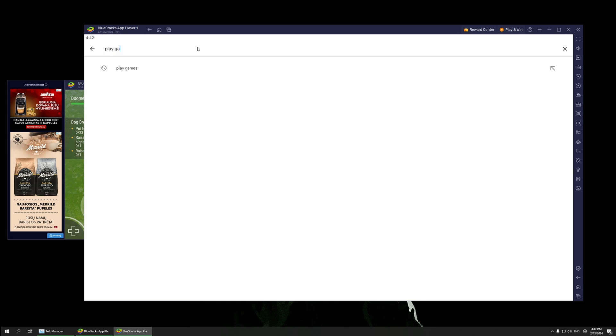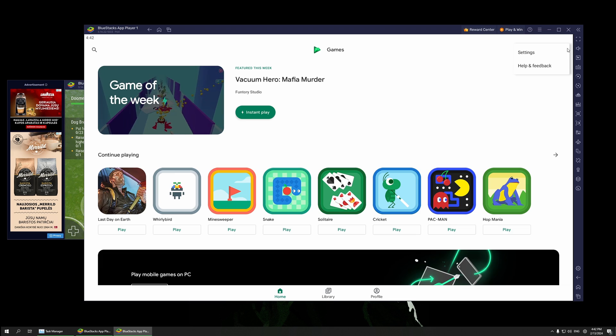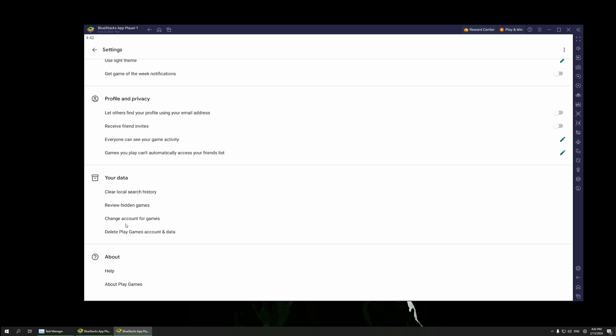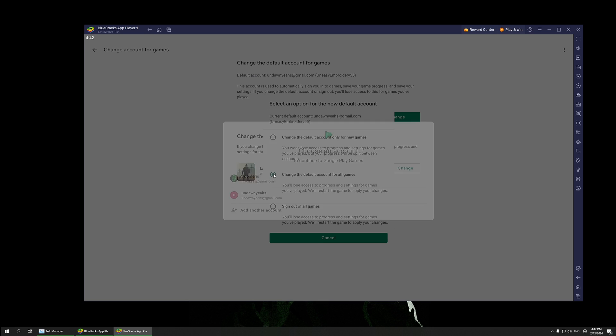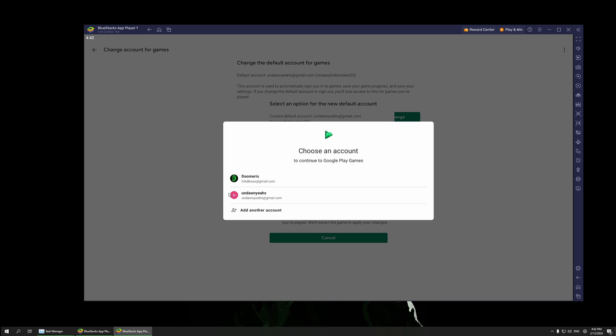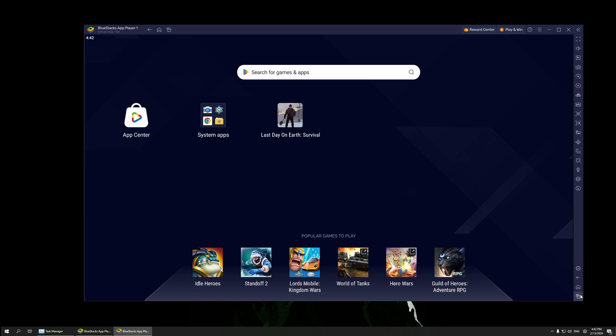To switch accounts, click on Play Store, search for Play Games, click Open, then go to Settings. It will say 'Change Account for Games'. From there, you can add another account and connect whichever Gmail account you want to bind it with.